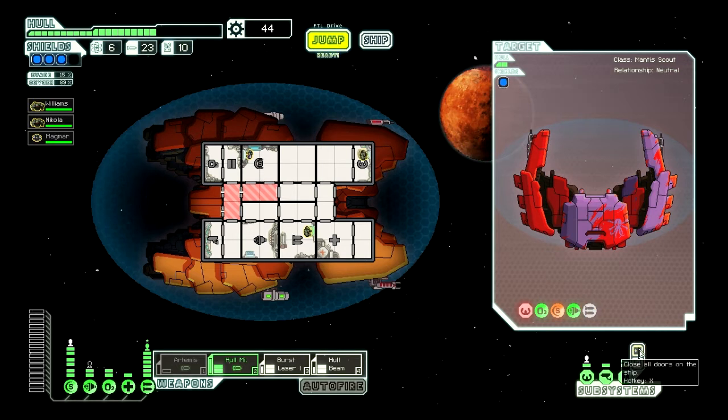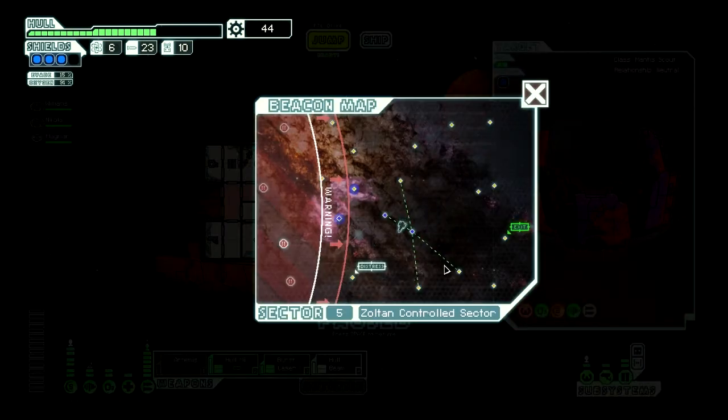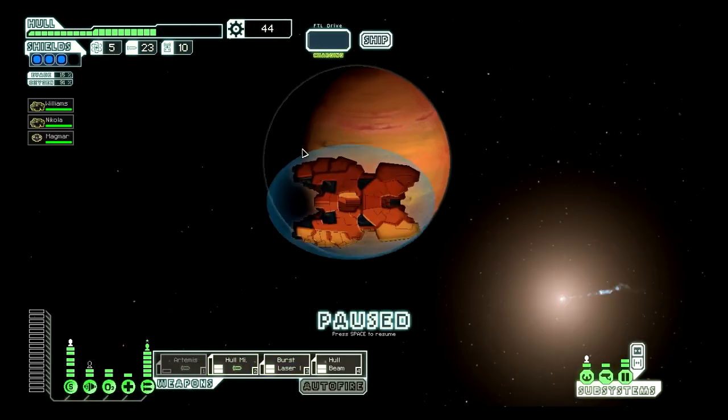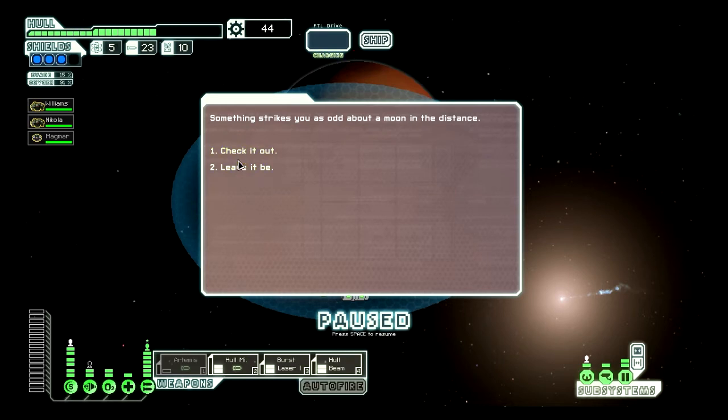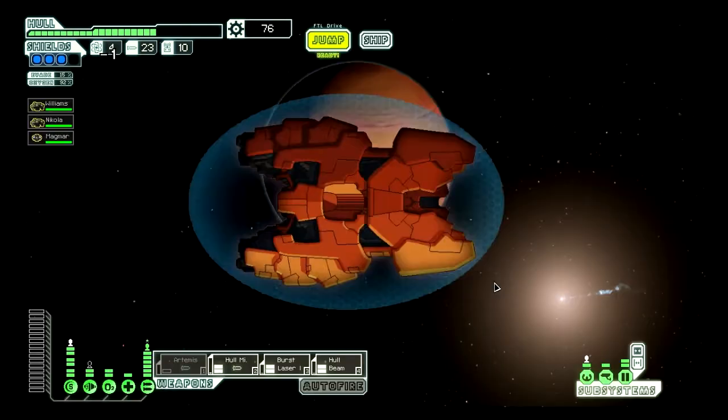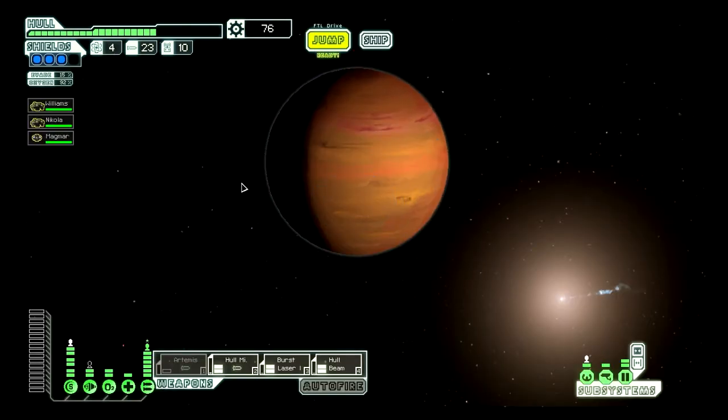Fire burned itself out. Repressurizing. I really should leave those doors open because it makes depressurizing things easier. I'll check it out — small bomb. I really should leave it depressurized because it speeds things up.